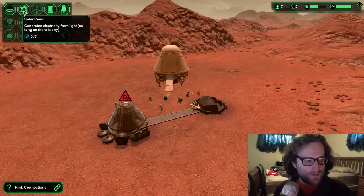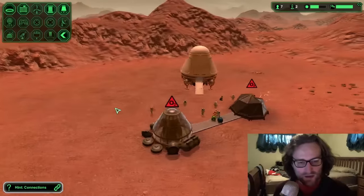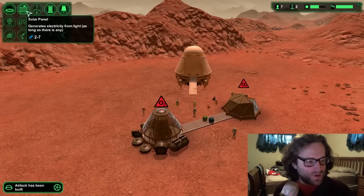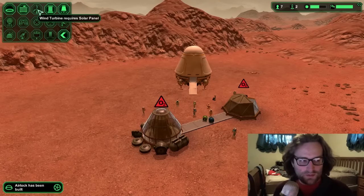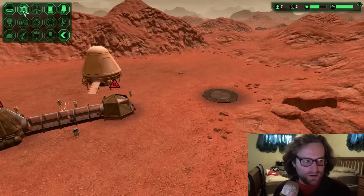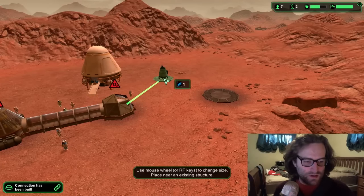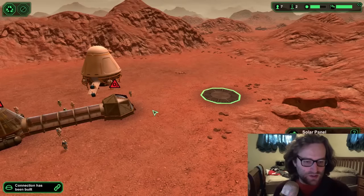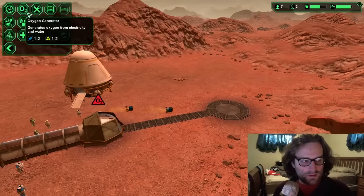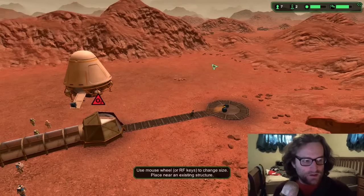To make those work I need power. Meteorites hit depending on how heavy your atmosphere is. I'm going to put a solar panel on the outside of the base here. And then I'm going to put a water extractor as well. Let me connect these two first. Water extractor.